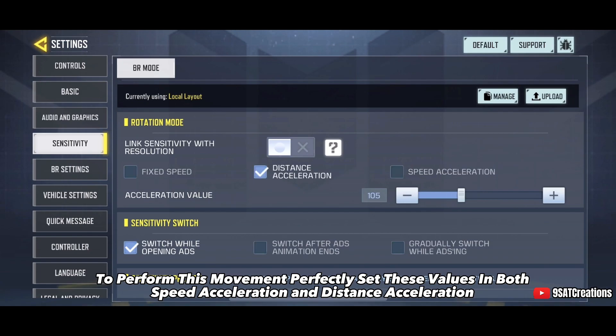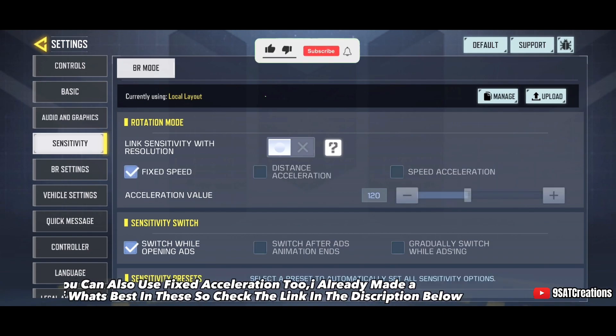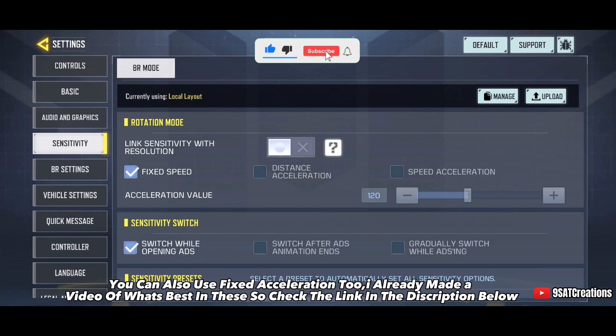To perform this movement perfectly, set these values in both speed acceleration and distance acceleration. You can also use fixed acceleration. I already made a video about what's best for these settings, so check the link in the description below.